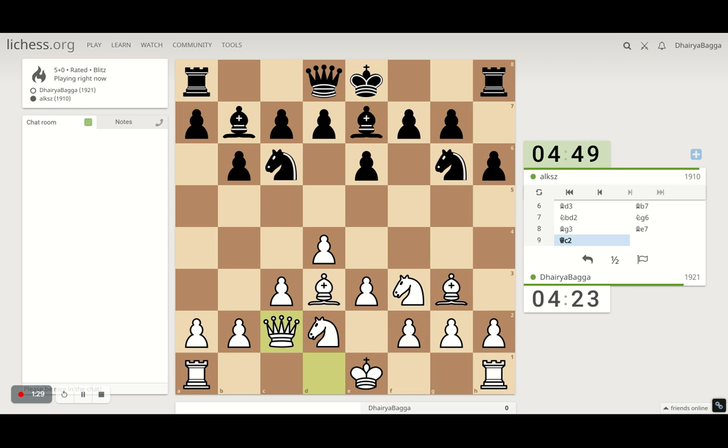Queen comes onto c2, attacking the knight on the next move. He is willing to exchange some pieces. He can take on the pawn if I don't take, so I have to take here.